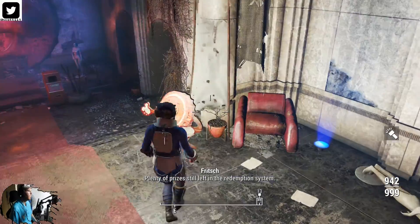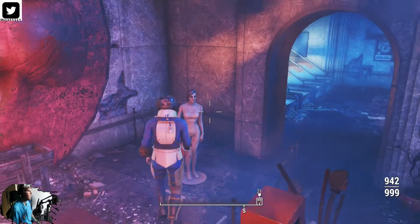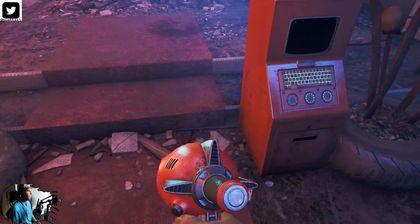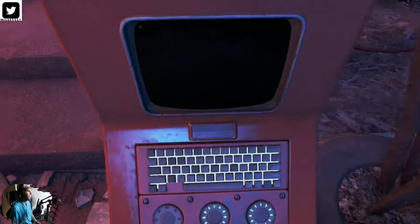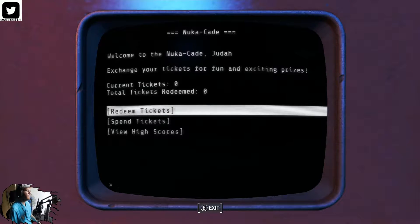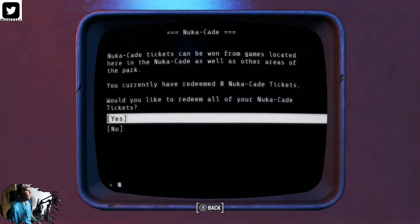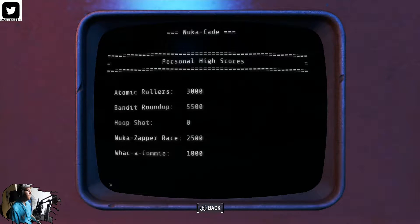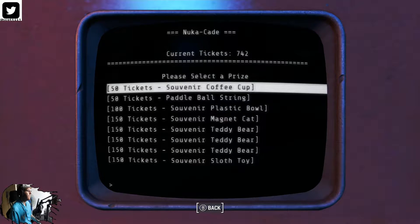I'll talk to him in a minute. Does this NPC say anything? It's kind of creepy. Enter name — Redeem Tickets. Tickets can be won from games located here in Nuka-Cade as well as other areas. You currently have 742 tickets. View high scores — I guess those are my personal high scores. Screw that basketball game. Spin tickets — prize level one: souvenir cup. Get out of here. Level two: souvenir toy car.